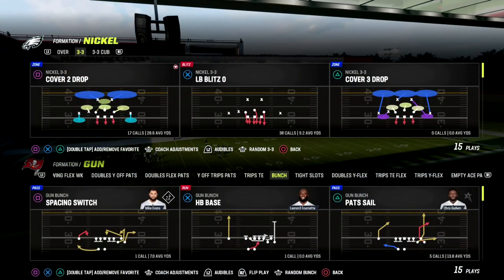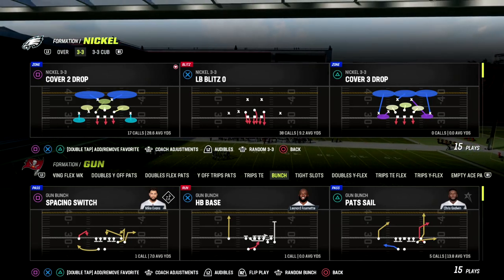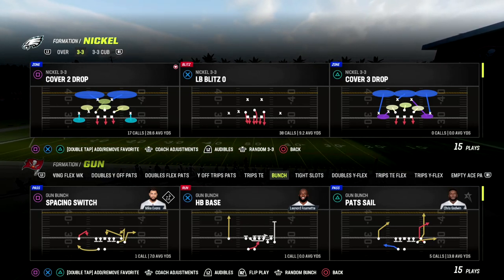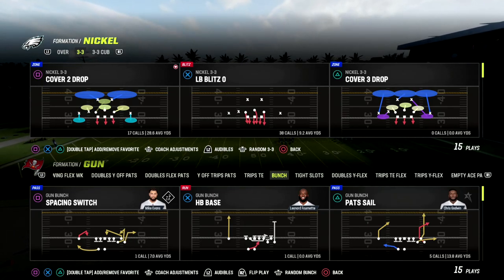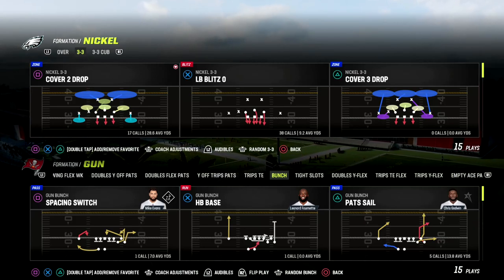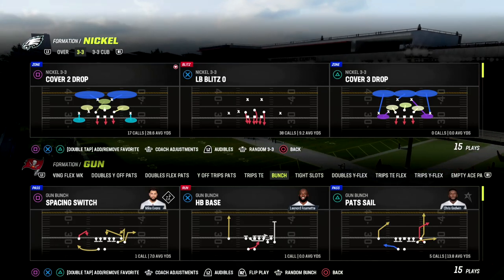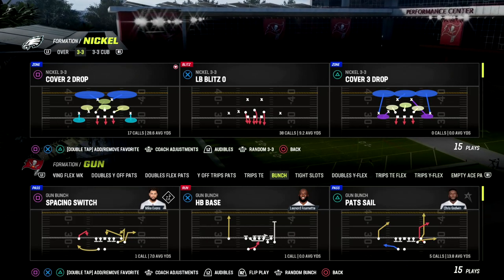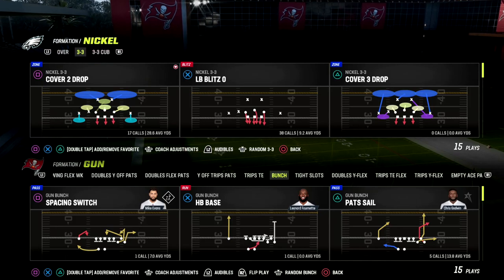In this video I'm going to be sharing a really simple defense that can make it very difficult for the offense to move. This comes out of the 3-3 Cup defense, and the reason I wanted to teach it out of the 3-3 Cup defense in the 46 playbook is because it is the best alignment for the adjustments we want to make — especially for the most popular metas you'll be facing: U-trips, bunch, and trips formations.